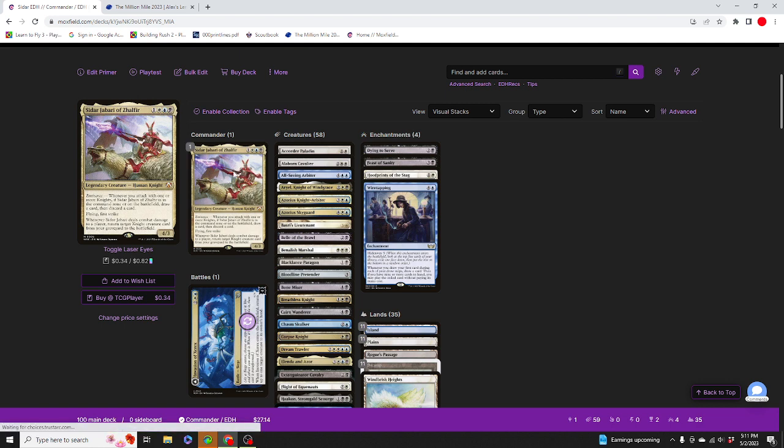So we have Siddhar Jabari of Zalfir here. One generic, one white, one blue, one black for the legendary human knight ants. Whenever you attack with one or more knights, if this creature is on the battlefield or in the command zone, you draw a card and then you discard a card. Flying, first strike, 4/3.